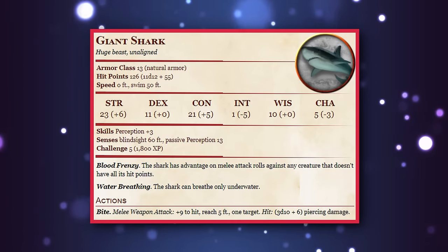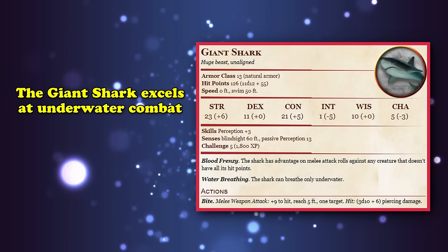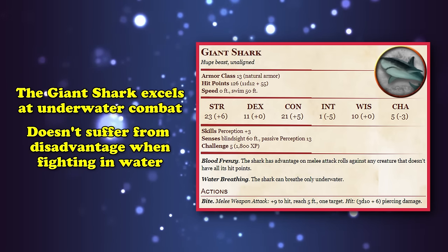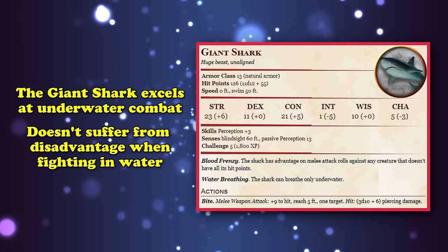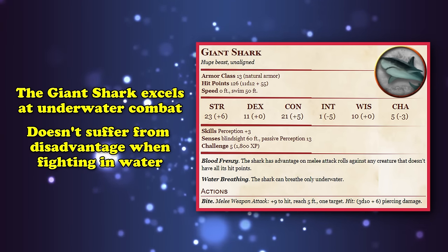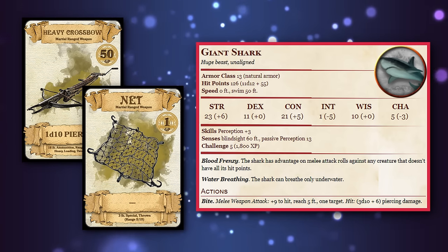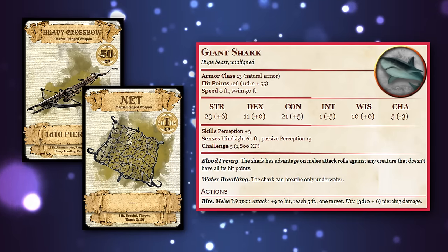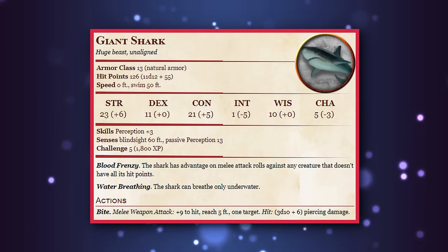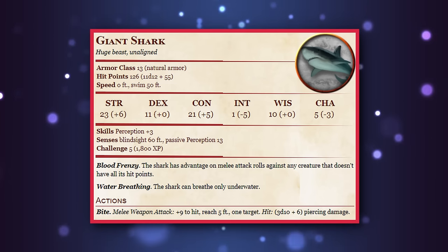The reason the Giant Shark ranks so high is because underwater combat, while not necessarily common, is one of the more annoying mechanics in the game. Melee attacks made while underwater have disadvantage unless you have a swim speed, and ranged weapons automatically miss past their normal range while also having disadvantage at normal range unless it's a heavy crossbow or a net. Being able to maneuver through water quickly while having a consistent form of attack that even gets advantage makes the Giant Shark the best underwater scout and combatant you can be.